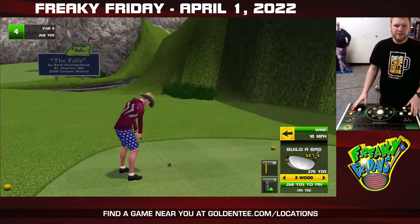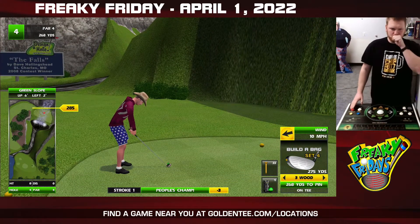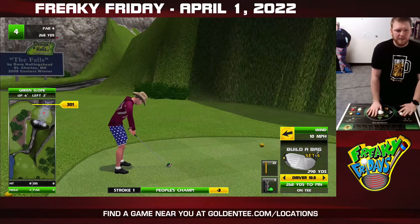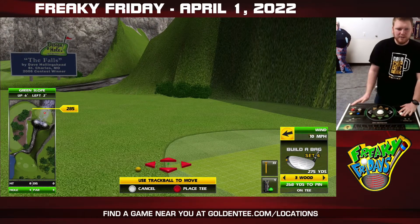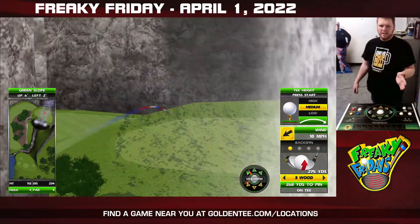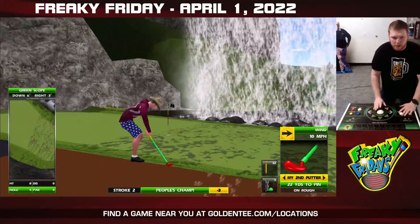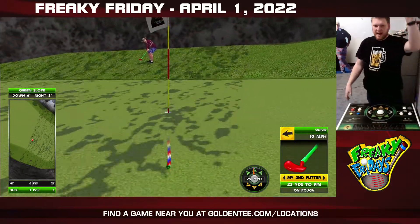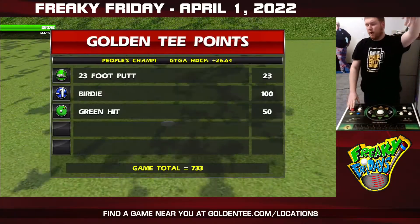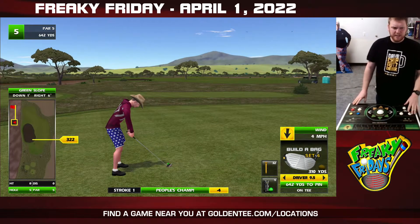Number 4, Black Hills 15 — good old design-a-hole winner from 2008. This is another course where the last couple of times we've had this hole in Freaky Friday, they haven't really given us a lot of good looks, but that's okay. The nice thing is that as long as you get past that shadowtastic waterfall, maybe if you hit a 3 wood instead of a 10.5 driver, you can actually bounce it off of that rock. I'm sure somebody will get a nice hole in one accidentally that way.